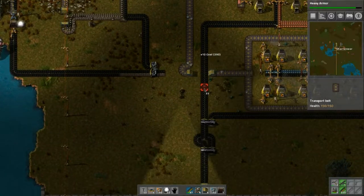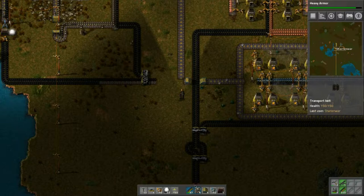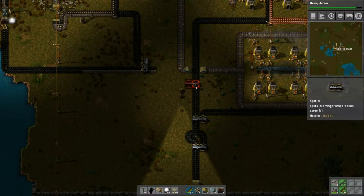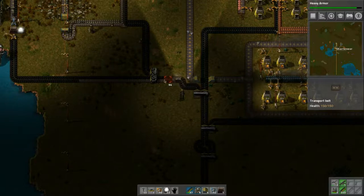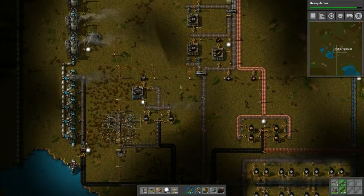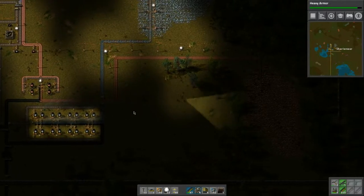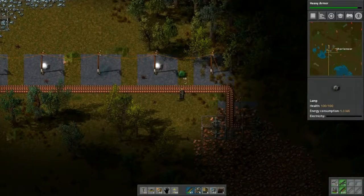Maybe we'll change the position of this, which means we can change this all together — put it like that, then we can split it down here, carry it on this way. There we go — now we have more room for this stuff. Let's finish off that wall so we're boxed in and can look at working on this. We have our iron production — awesome. We need some lights too.